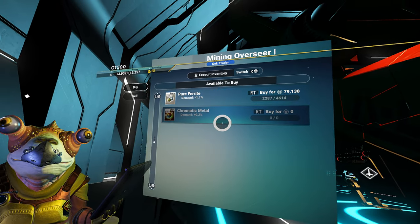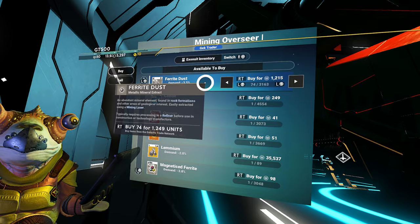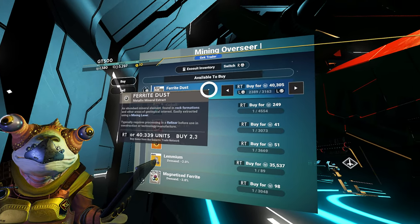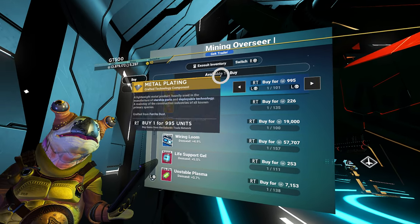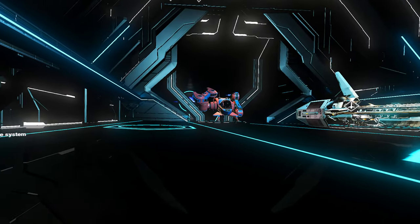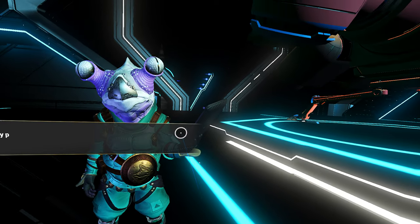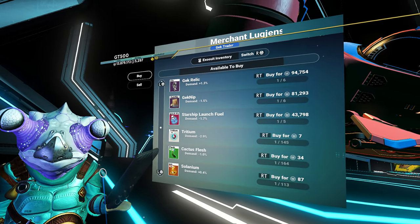Wait a minute, I don't need pure ferrite, do I? I need ferrite dust. So that's been an unfortunate mistake. Do I have anything else that I need for warp cells here? Carbon was the other thing, right? I don't see it, so the odds are nobody else has anything different. I'm gonna be lucky if he stays long enough for me to talk to him. I'm surprised I got here in time. That translator is worthless. Oh, he does have different stuff — but that's all he has.